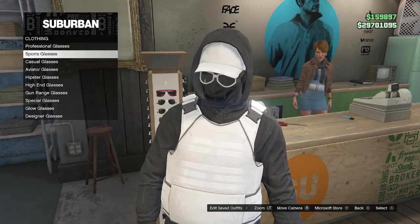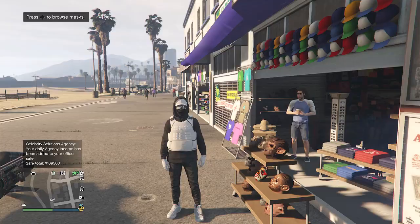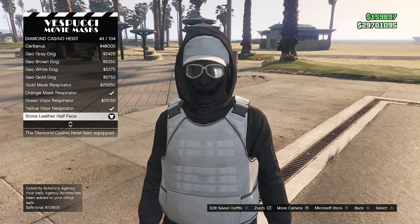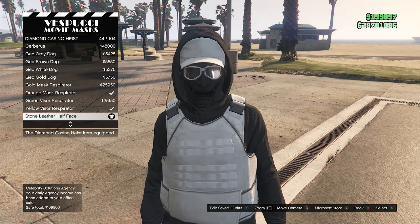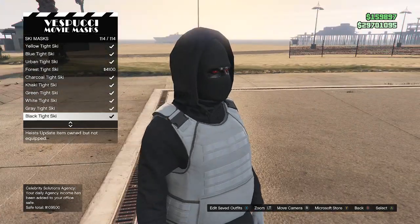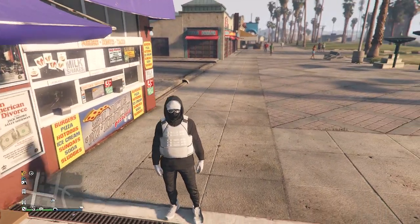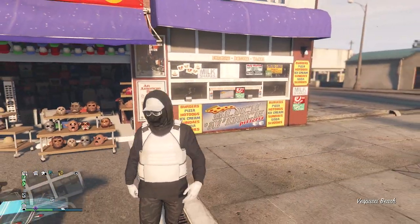After equipping the black outlaw goggles, back out of glasses. Now head to the mask store. At the mask store, go to diamond casino heist on slot six and equip the stone leather half face on slot 44. If you don't have this mask, you'll need to complete the diamond casino heist to unlock it. If you don't want to do that, go to ski mask on slot 19, equip the black tight ski, and then equip the goggles and hat later so you can get a similar look. But for this outfit, I just like this mask better. After equipping the mask, head to the pier to do the telescope glitch and merge the goggles and hat with the mask.